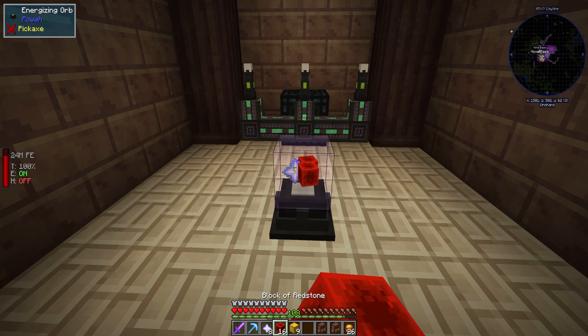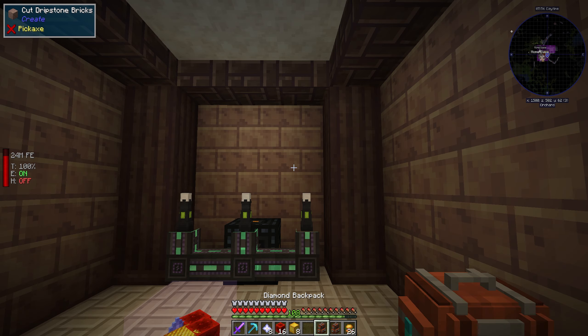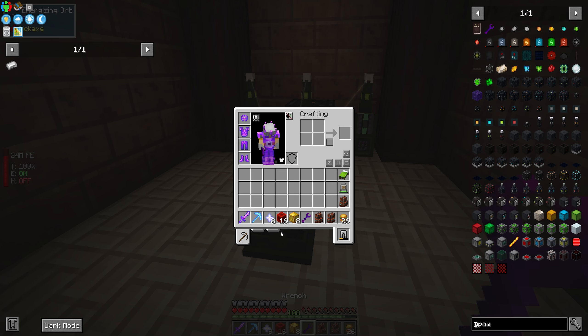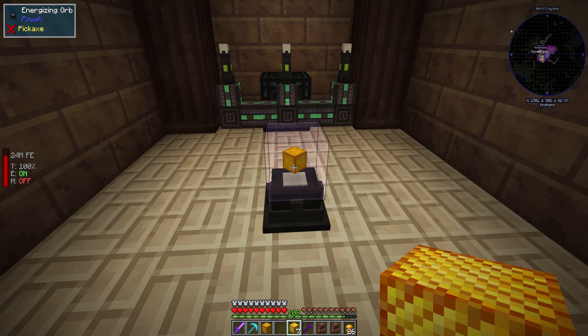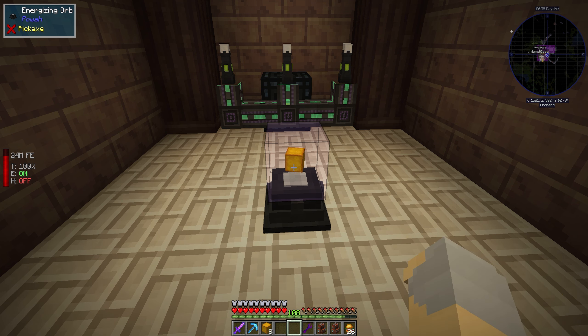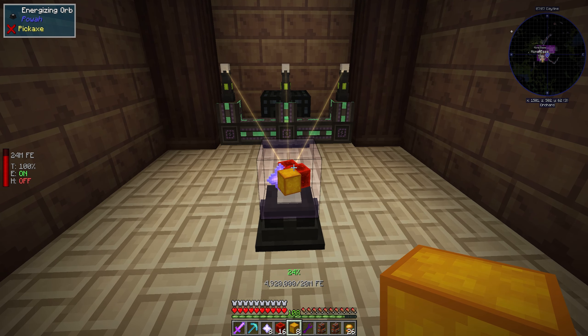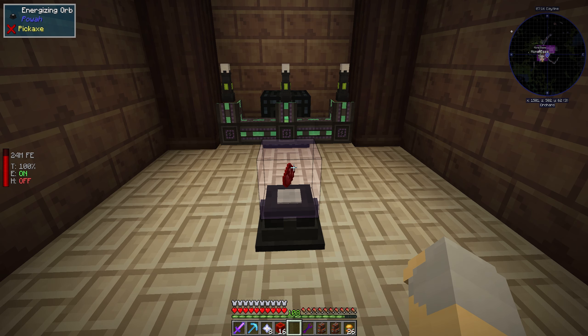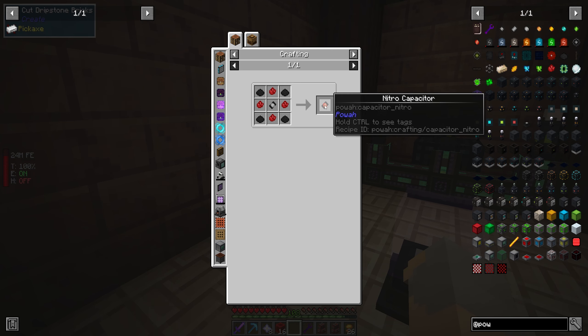We go one, two, three, four, and these will start doing their thing. It does take 20 million RF to do this, so pretty big power draw. That gives us 16 nitro crystals, which is enough to make four of these nitro capacitors. We are going to need four nitro capacitors for each of these recipes, and we had to do this recipe nine times.